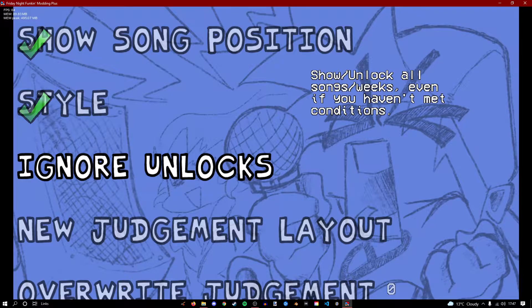Ignore unlocks means that, say you can lock weeks using the story song list JSON — which I'll introduce in a custom weeks video — and if you tick this option, you can play weeks that you've intentionally locked.